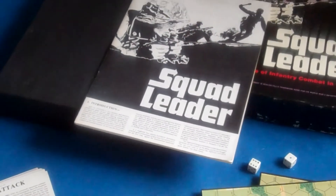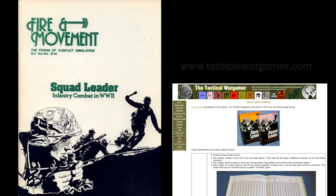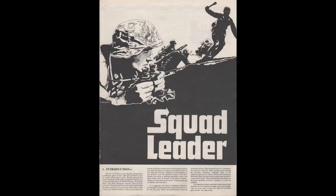The first edition rulebook was rushed into print, and a number of obvious and glaring errors crept into the work. These glitches are discussed in detail in Fire and Movement magazine number nine, and a summary can be found on the tacticalwargamer.com website. The first edition rulebook lacks an edition number, while the others have the number clearly printed above the Squad Leader's helmet in the upper left corner.